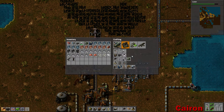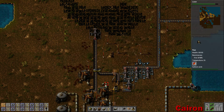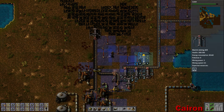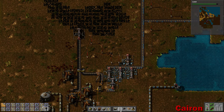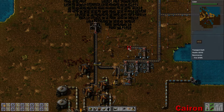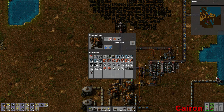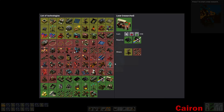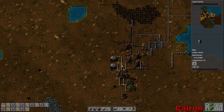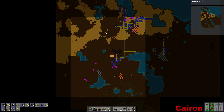So where were we? We need to make one of these. For now I think I'm just going to — we need tons and tons of resources. Gonna make a bunch of belts. Throw you in here, throw some belts over here. So what do we need? We need iron plates and we need copper plates.